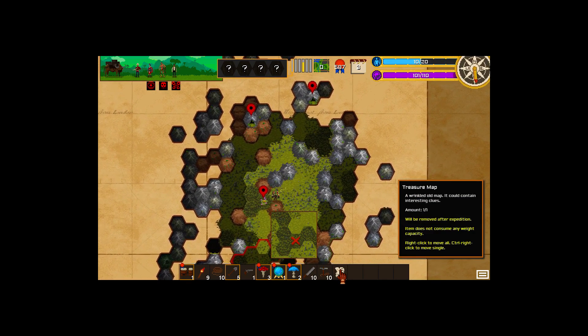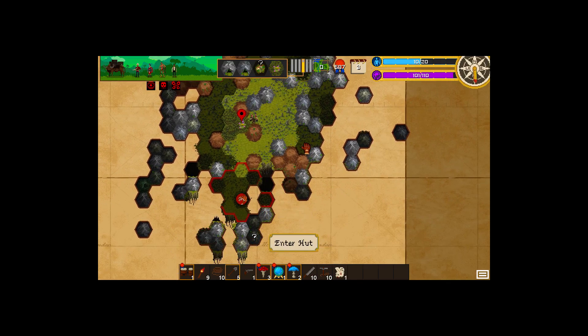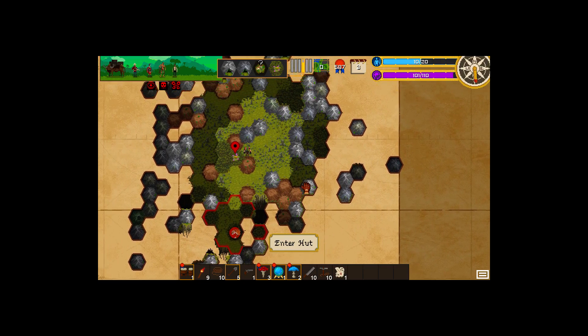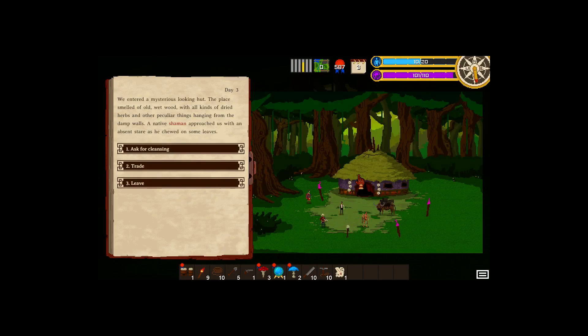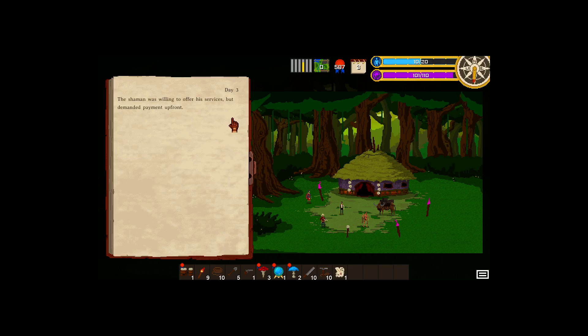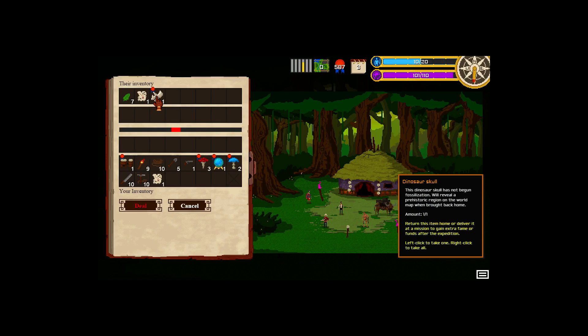Let's look here. I don't see that anywhere near here. Ooh, and a kitty. Into the hut. We entered a mysterious-looking hut - it smelled of old, wet wood, with dried herbs and other peculiar things hanging from the damp walls. A native Shaman approached us with an absent stare as he chewed on some leaves. Let's cleanse - cleansing gets rid of those negative traits. Ooh, and he has the dinosaur skull, which is good. We're definitely going to want that.